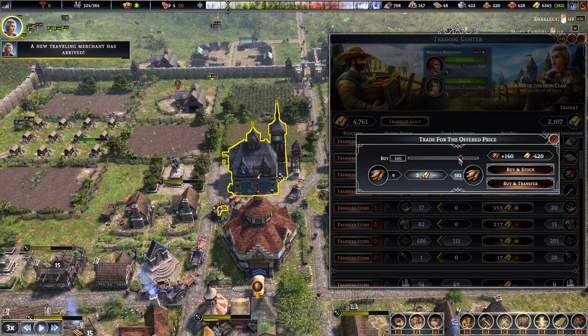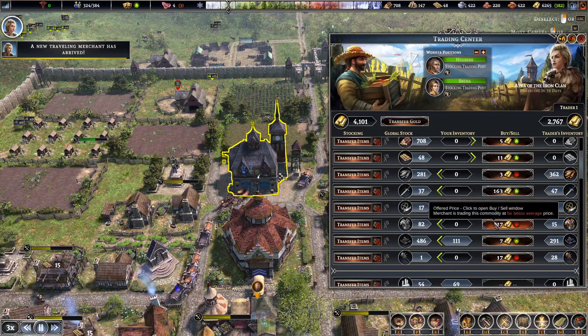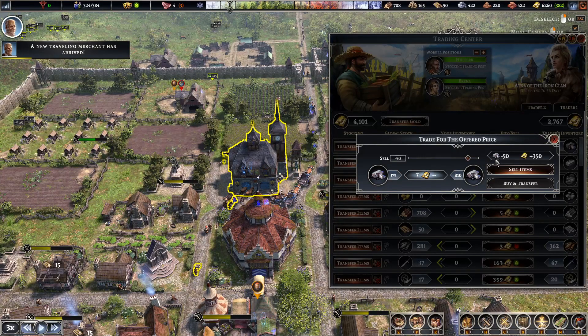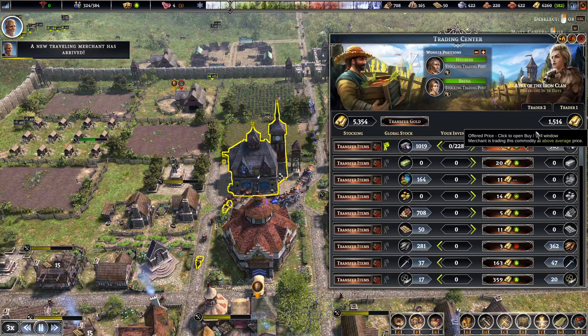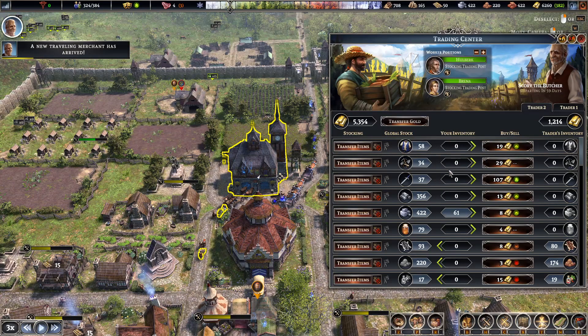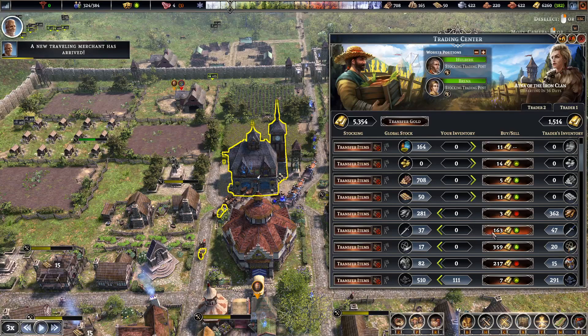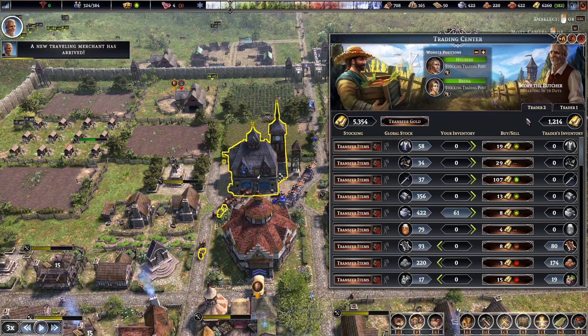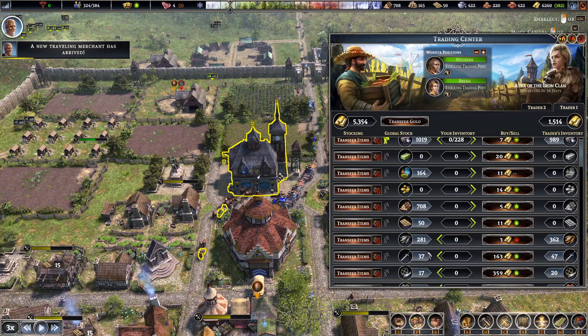Do you want some fish? Are you sick of eating meat? Trader two — you're buying tools and swords. You're selling them for 163, which is far above average. You're buying them for 107. You're selling weapons for 163 — that's a bit of a different price.